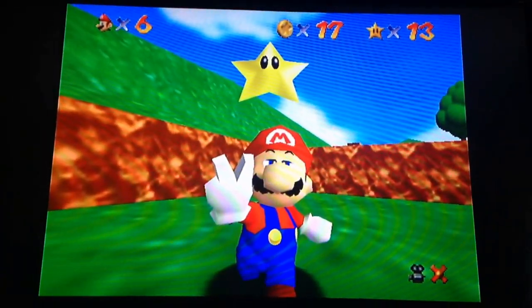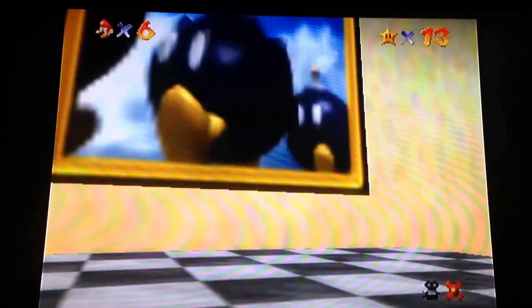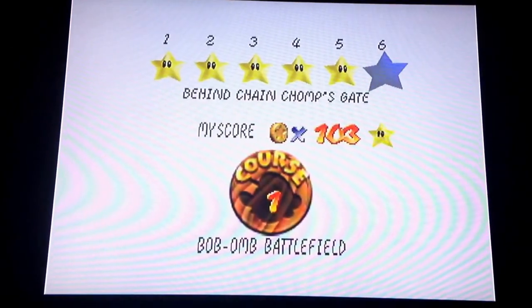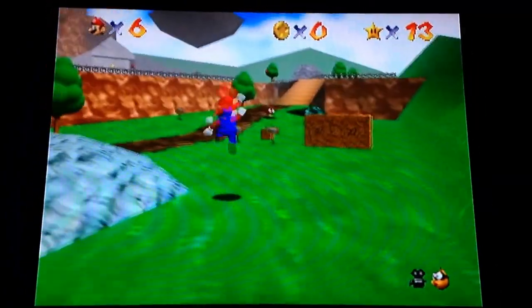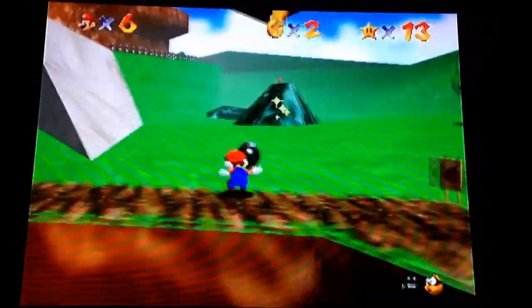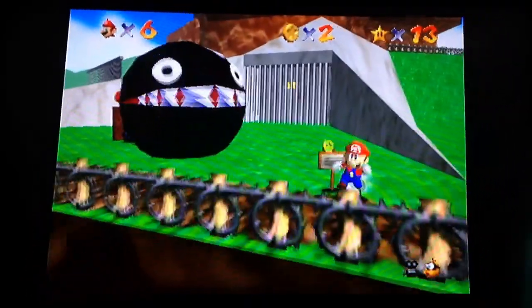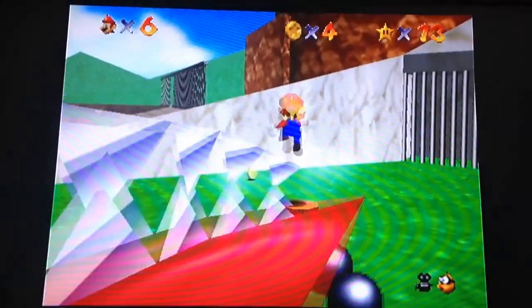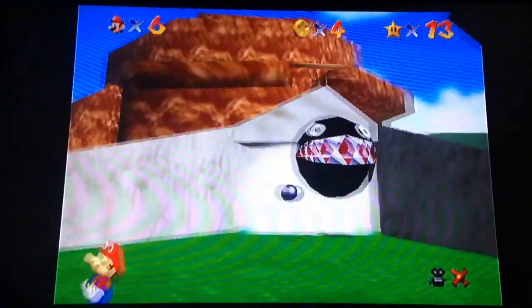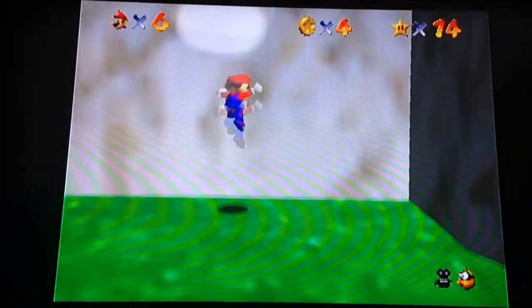This last star is one of the most well-known things in this game. Usually veteran players get this star first when they play, and in speedruns I believe it's the first star they get — it's behind Chain Chomp's gate and it's a really fast star. There's actually a glitch where you can pick up the bomb-on twice and clip through the bars, but I've never done it. You just have to ground pound the post in the middle where the chain chomp is being held, then blast open the gate to get the last Power Star in Bomb-on Battlefield. We're done!